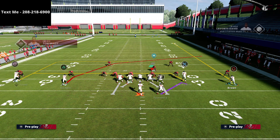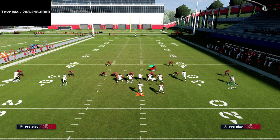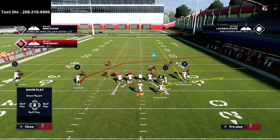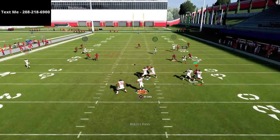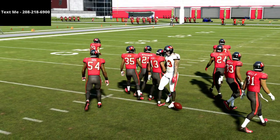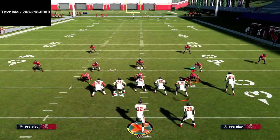Another thing you could do is streak the tight end and then motion Brown across on an out route or whip route. Those are options to create the same concept. For example, if you motion Brown across and have him jetting out to the flat, the dig route is super open. But honestly, the base setup is probably the best way to run this concept.